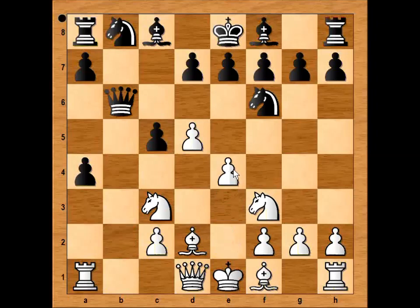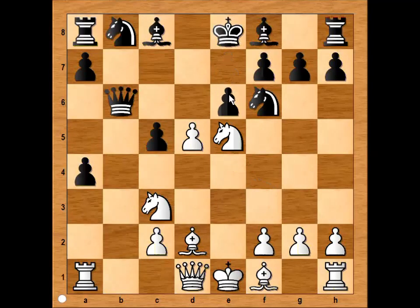E4, threatening e5. D6 was played. White played e5 anyway, attacking the knight. Pawn takes on e5, knight takes on e5, and e6.